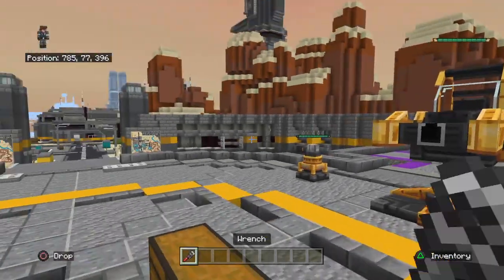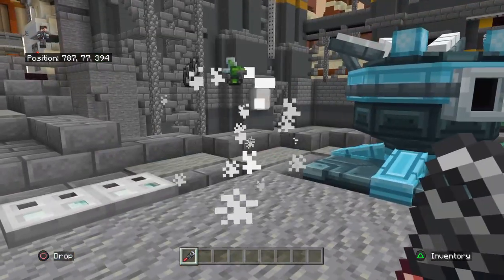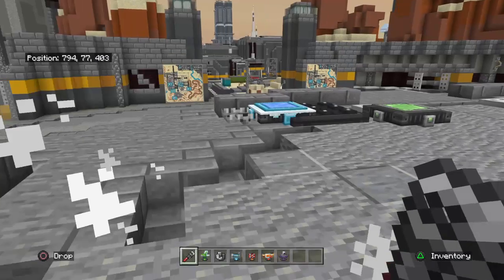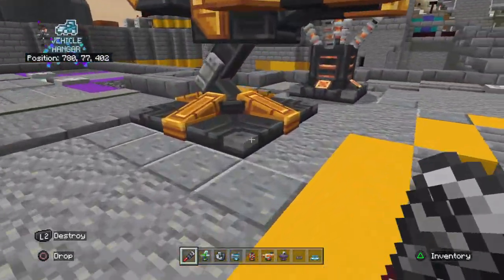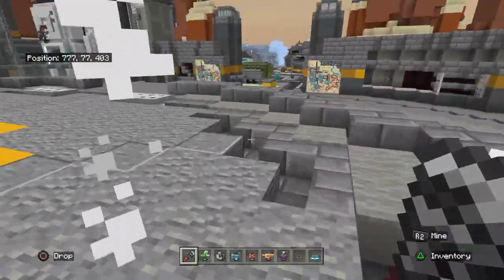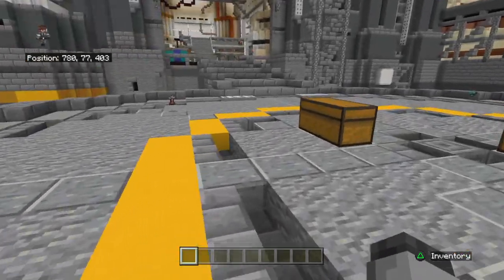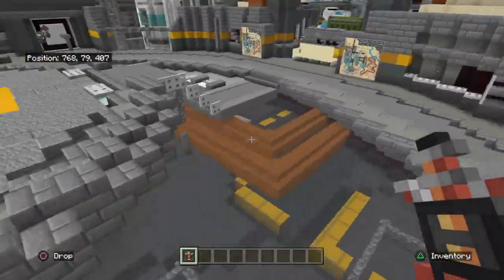If for some reason you want to move your turret somewhere else, you just left-click it and it will drop the turret and the scraps. If you want to get rid of it and move it somewhere else, you've got to use the wrench to break them - it will drop the metal scrap.